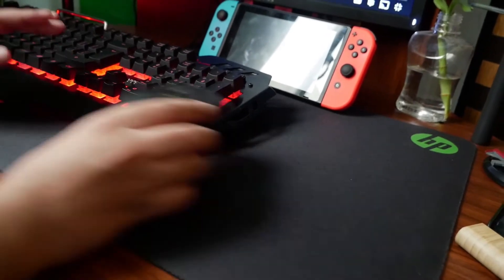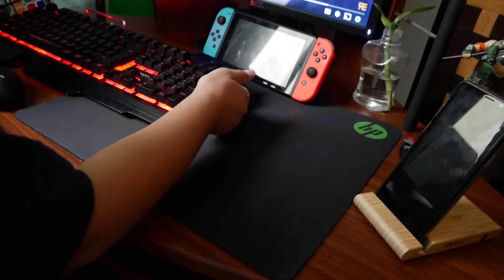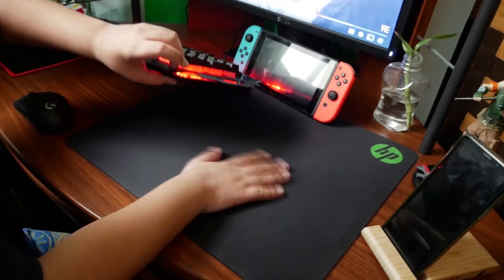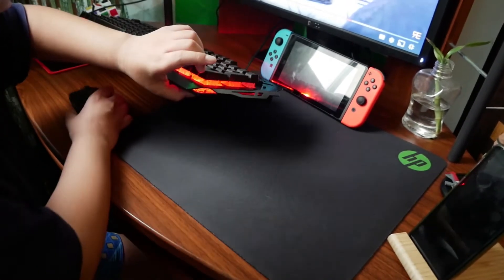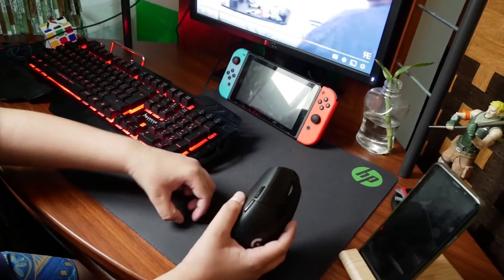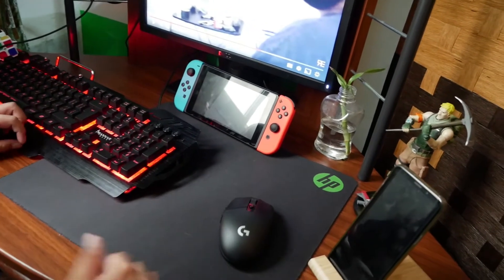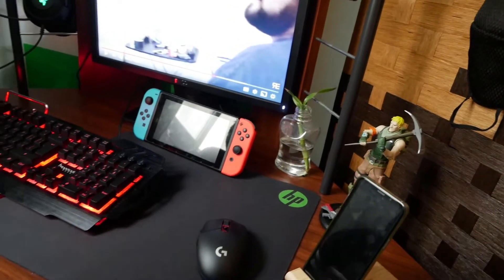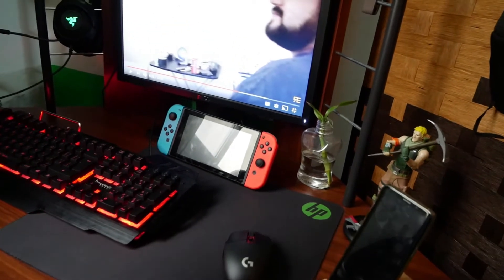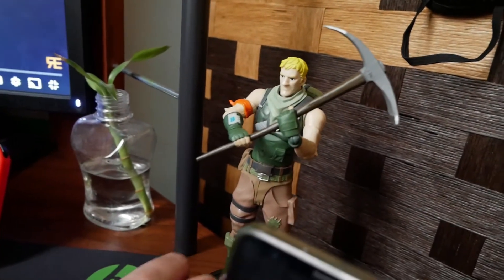Next up is the mouse pad. It's huge and smooth. It has a few cracks over here because stuff got spilled on it — yeah, I kind of destroyed it myself. But it still works great as a mouse pad.